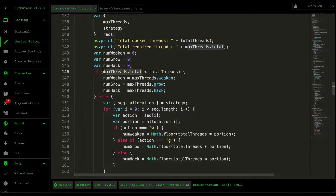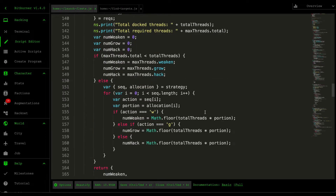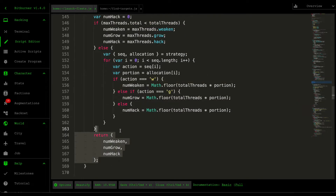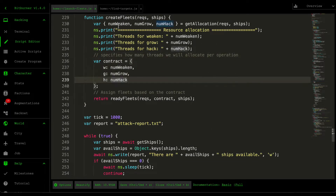If we don't have enough threads — meaning the server requires quite a lot more — we then look at the strategy. If you remember, the strategy has information about the sequence and resource allocation. For example, for flog, we allocate 30% of our threads on grow and 70% on weaken. We use those figures to find the ratio of threads to allocate for each action. So if the action in the sequence is 'W', we find the total threads multiplied by the recommended portion for that action. By the end of this, we have the number of grow and hack threads we need to execute the strategy.